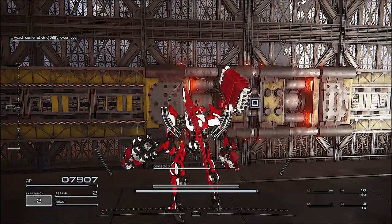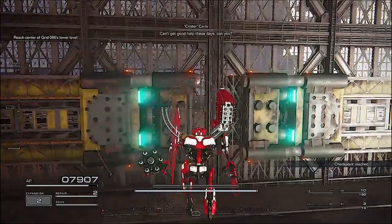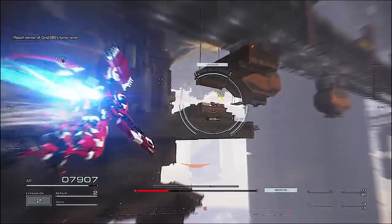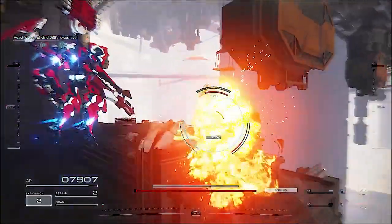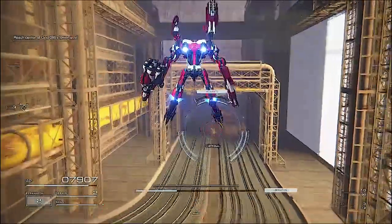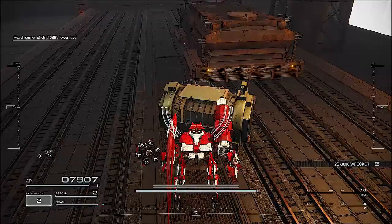After grabbing your third chest, head down to the door marker where your next waypoint is. This will open the next large explorable area prepped with enemies. Head up to the right — to the higher right-side platform near the back. The second you get there you'll find two enemies waiting to ambush you near the fourth chest container.